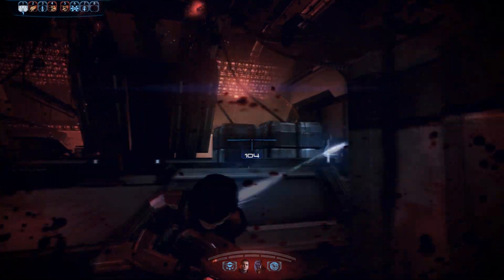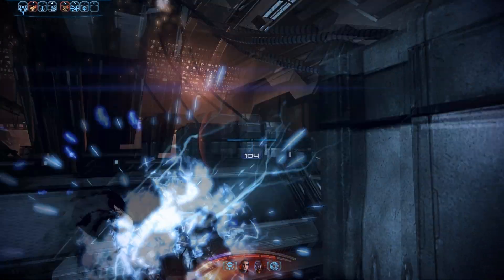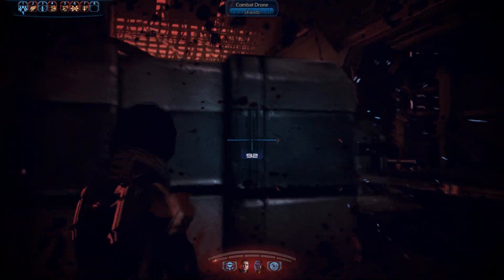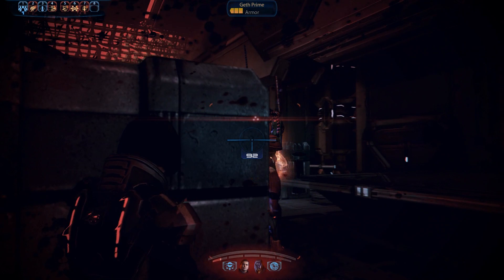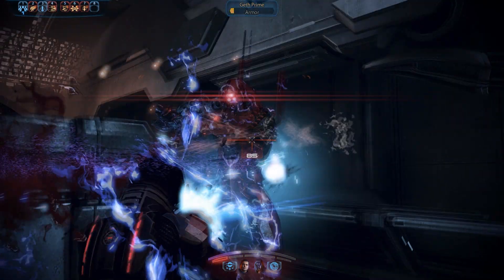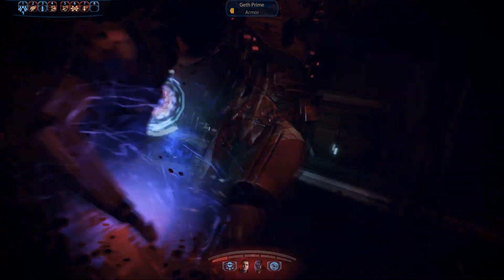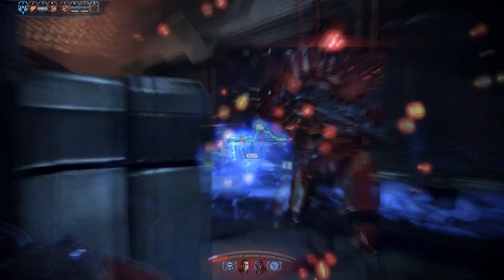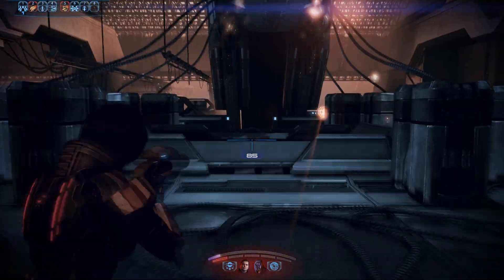And so do their rifles through my health. So I went ahead and hit a little health pack, and then got right back out. Almost died again from two shots of their rifles. These things will wreck you. And almost die. Take him out with one health bar left.